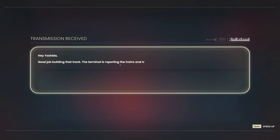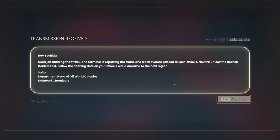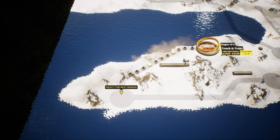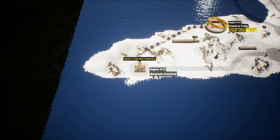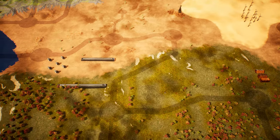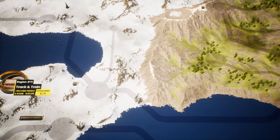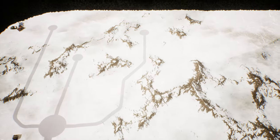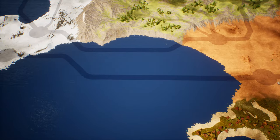Good job building that track — the terminal reports the trains and track system passed all self-checks. Next, we unlock the branch control test. Follow the flashing dots on your office world diorama to the next region. Oh my God, what is this? It's like Mario! So we've got stages to do — tier one, tier two — and we're going to work our way around the world. I don't know if it's open world or if it's time-based, but first impressions, it does seem like there are a lot of different maps and terrain types.